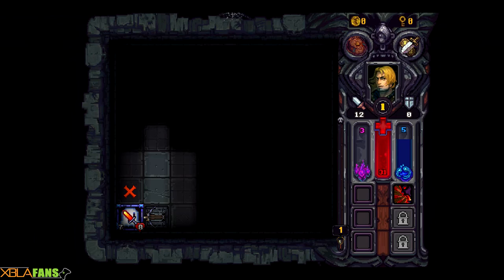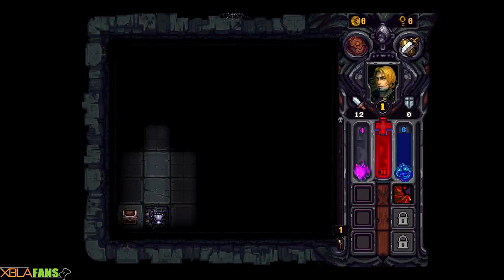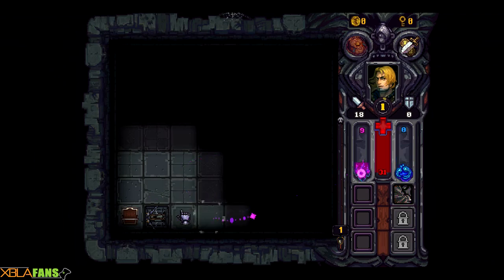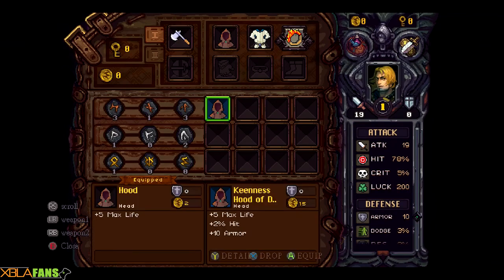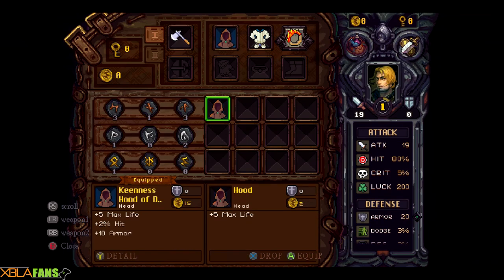I've actually revealed a ballista which I can use — I don't even have to worry about attacking him directly. He dropped some goodies, dropped a hood which I equipped. This is mostly what the game is — just revealing tiles and running around. I've also encountered an item before that allowed me to reuse the ballista. We're gonna go beat on him, kill him, and take his goodies. He dropped a new item that looks a lot better, so I'm going to equip that and keep moving.